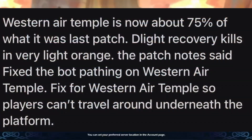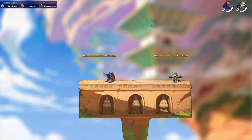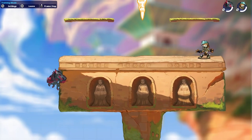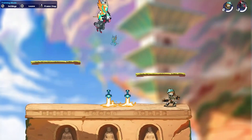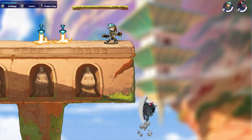In this video I basically want to talk about how they broke Western Air Temple in Brawlhalla. At the bottom of the map you can just die or get gimped so easily. Look at this — I'm on the map for like two seconds and I'm already dead. If you just free fall for like five seconds, that's probably your stock right there, and it's just insane.